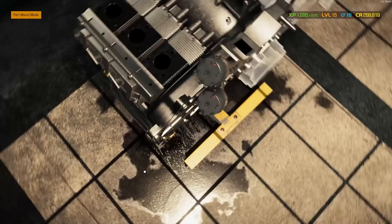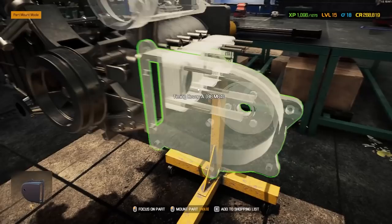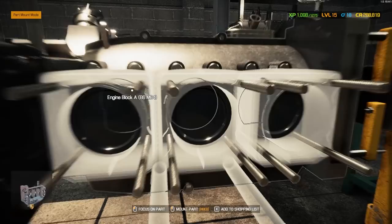That side looks like we're where we need to be. Let's get a harmonic balancer installed, then jump over for the timing chain cover. We've got a power steering pump to throw on. Yeah, this side will pretty much be everything you saw on the other side.